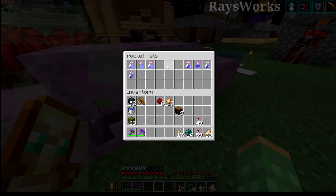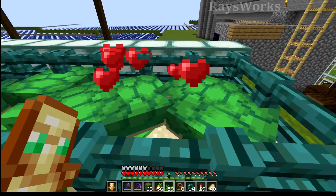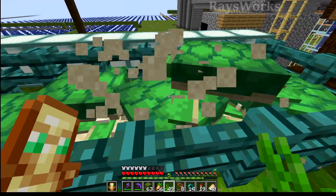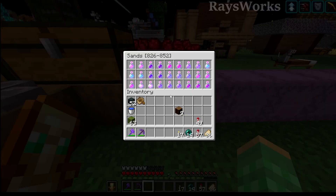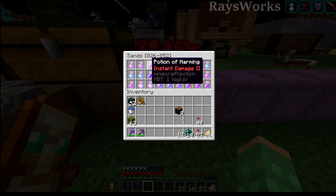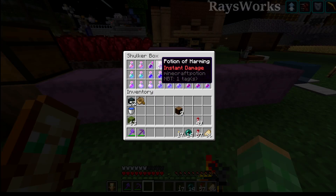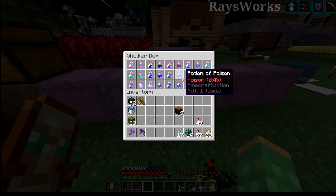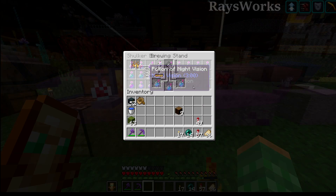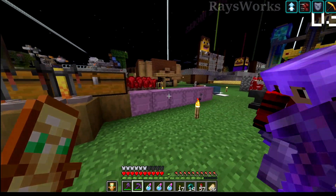The only thing left is to put in the turtle master ones. To get turtle shells we'll go ahead and breed up some turtles, and then they'll produce babies which will produce the scoots. We'll come back later to collect the scoots. After a lot of rinsing and repeating, we now have a whole section just for every type of drinkable potion — stronger as well as longer as well as corrupted. And we have a second version just for us to now convert down into splash versions.